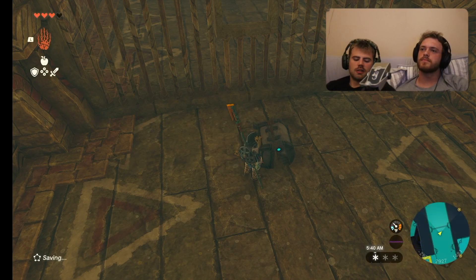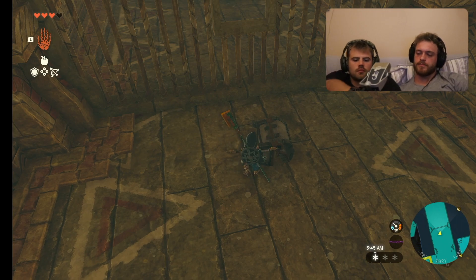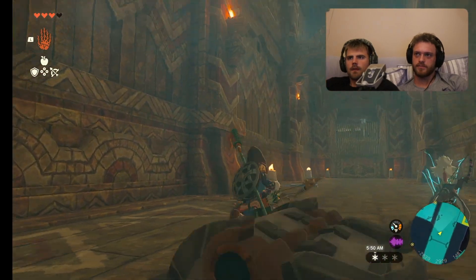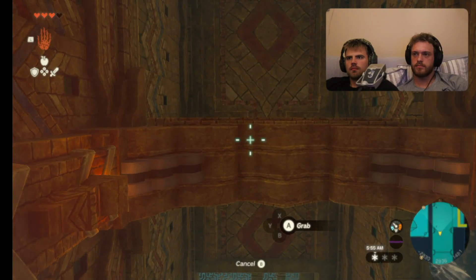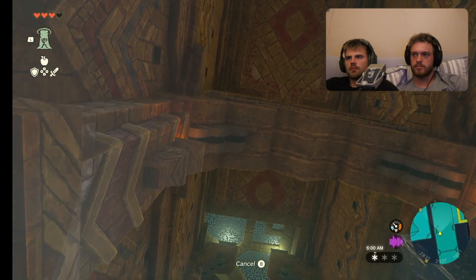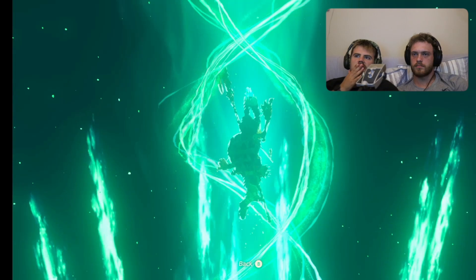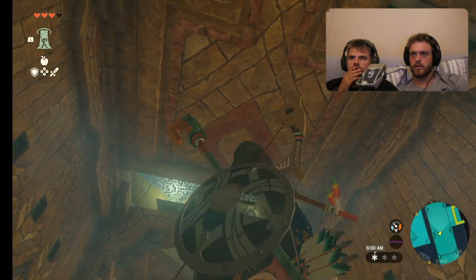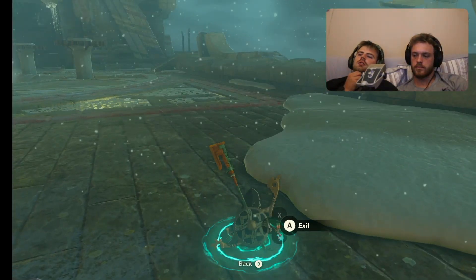What are we supposed to do with these? That we find these? A lot of them we use to upgrade stuff. Gotcha. And we gotta find the great fairies so we can use them to upgrade our stuff. Should we just descend? Is it too far? Let's go there first. Alright, how do we get to the next one? Probably gotta go on the other side somewhere and get through.